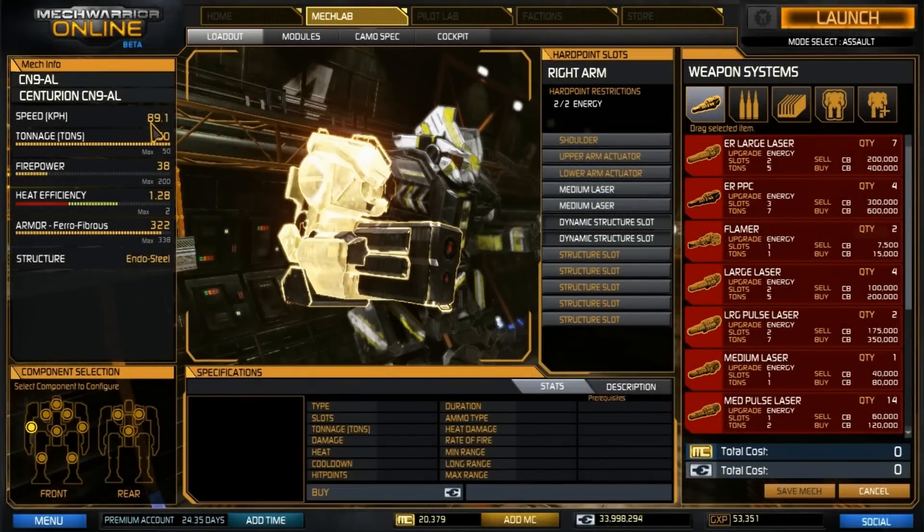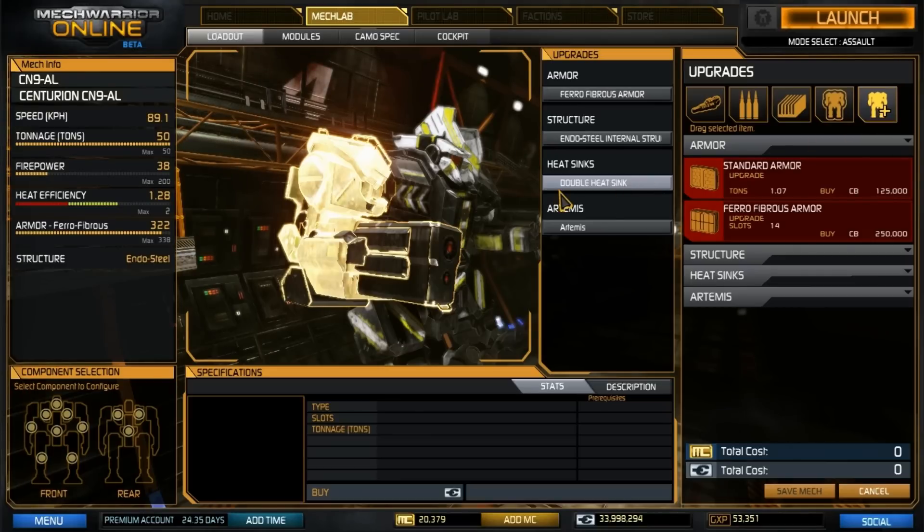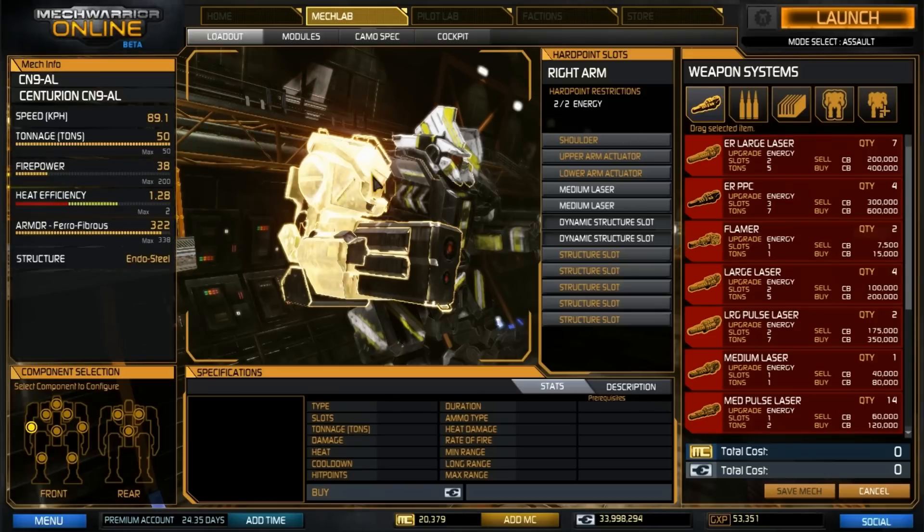We're moving at a speed of 89.1. I do have this mech mastered, so that will put me up at 98 kph. That is thanks to the 275 standard engine. It is a 50-ton mech in the medium class. It has a firepower of 38, a heat efficiency of 1.28, and 322 points of ferrofibrous armor. So it's got the ferrofibrous upgrade, endo steel upgrade, double heat sinks, and Artemis. This guy is fully kitted out — no space to spare.